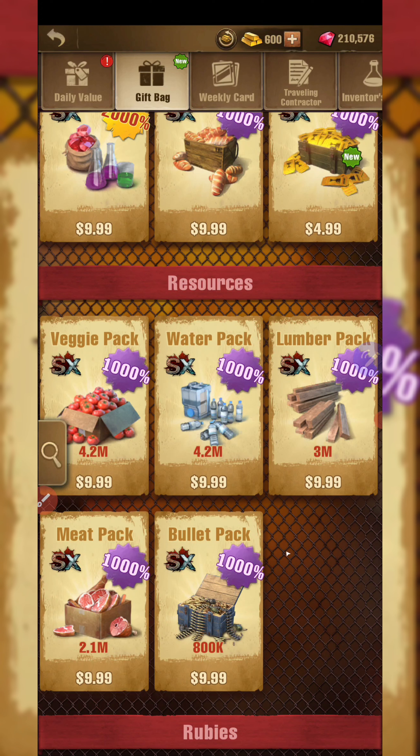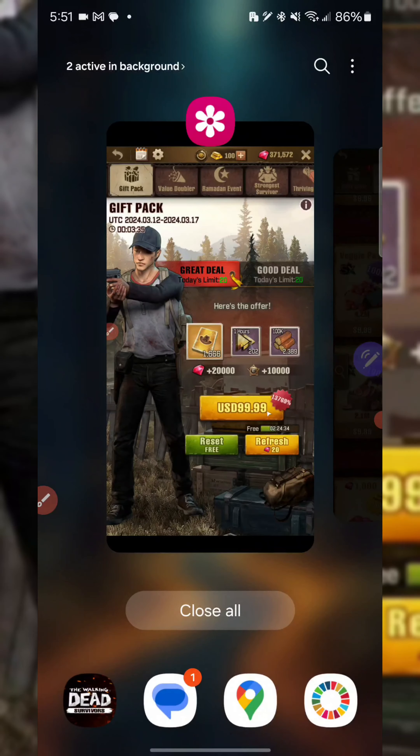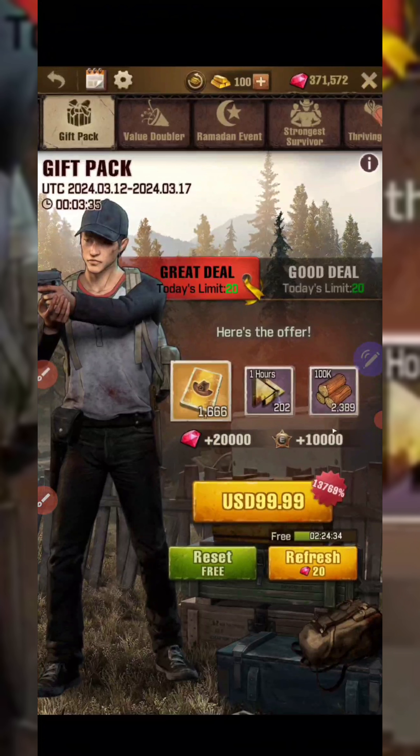Sorry about that — I somehow broke the game but it's back up. The point is: the $600 you save going straight for radios via Purchase Club does not get you anywhere near the resources you would get from the gift pack. Speed-ups, though, are another story.